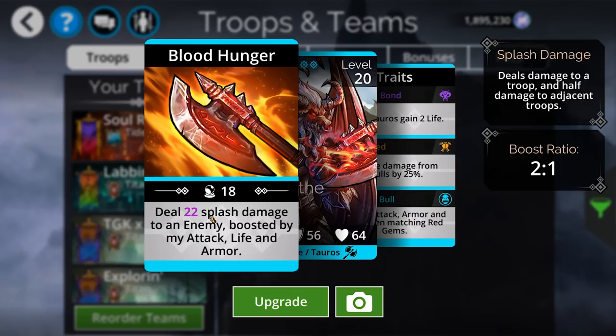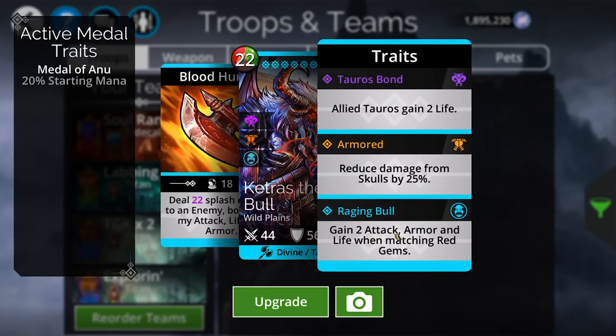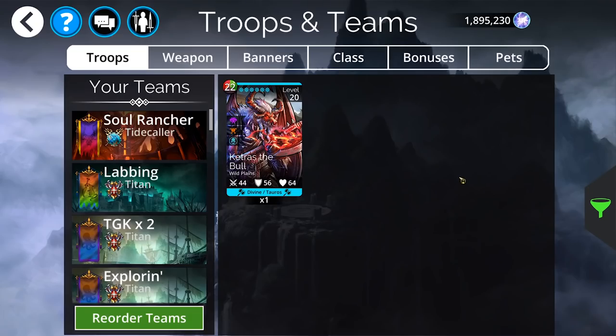If you boost his life with troops like Queen Aurora or with Divinia, you're going to get even more damage out of this. In general, if you have ways of boosting stats in any significant amounts, then he's going to get a ton of benefit out of that. Super fun troop. He's also gaining attack, armor, and life whenever you match reds — just any reds at all, he's gaining tons of stats. Ketris is super great — I would strongly recommend him if you don't have one. He is strongly worth considering.